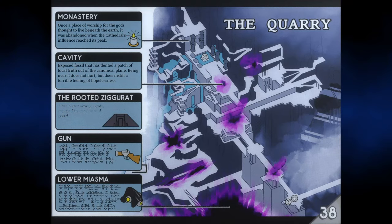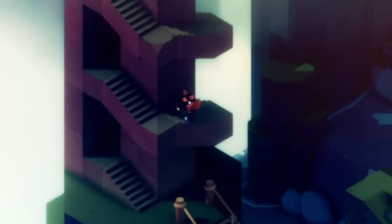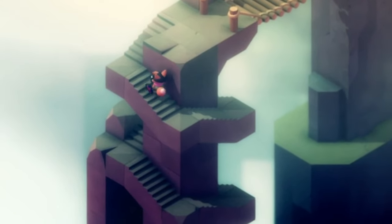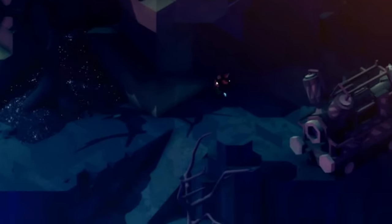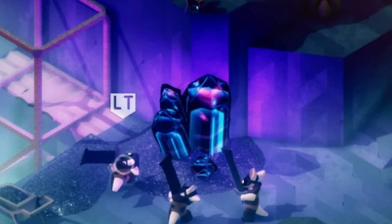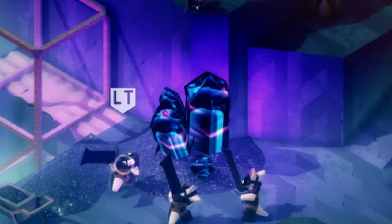The Rooted Ziggurat: a house for strange gods, exposed by erosion and greed. The question we need to ask is — are these strange gods the same gods the monastery was built for? In some religions, structures for worship are considered a house for god, but this was not built, it was exposed or discovered. The monastery's gods were thought to live beneath the earth, so could some from this religion have started digging beneath the earth, eager to encounter their gods?